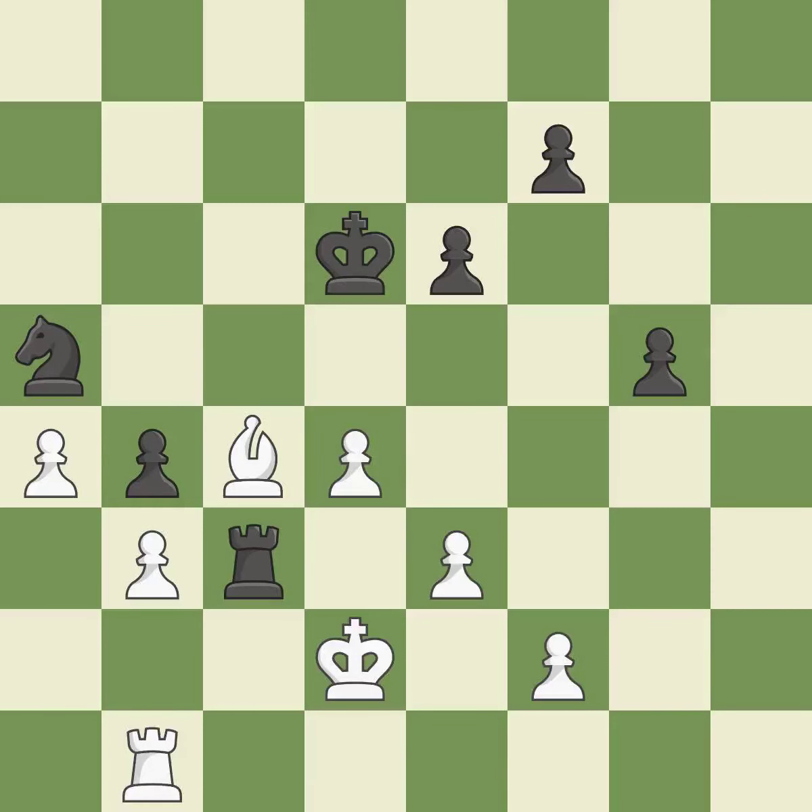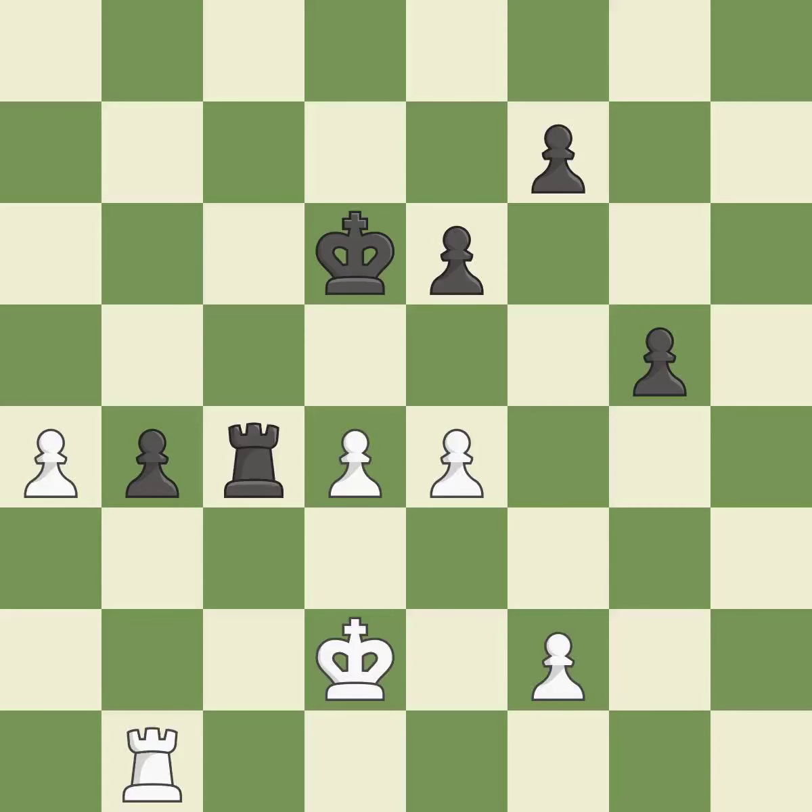The best choice is this one. Getting that bishop is a winning strategy. Recaptures. Backs off. This defends the attacked pawn.